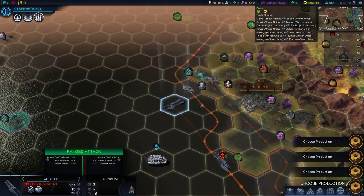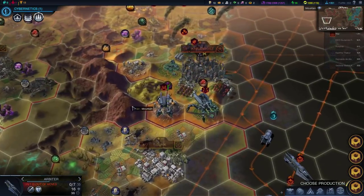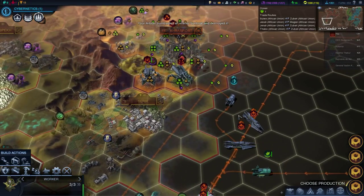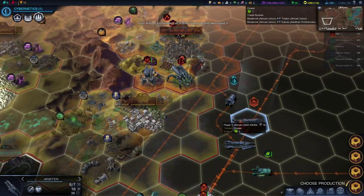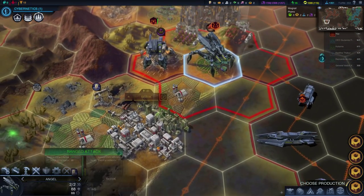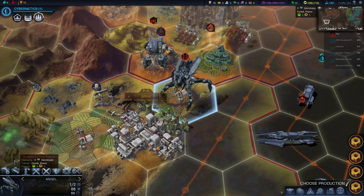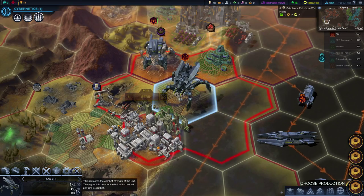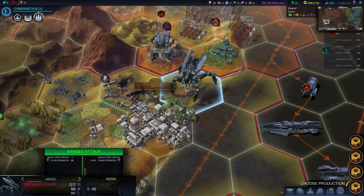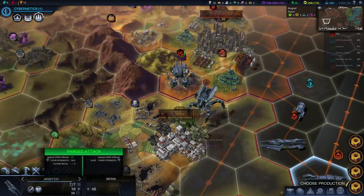I've got a Gunboat over here, let's load that up. Let's see the combat animation for these Angel units. I'll move that into range. The Angel — I have to move it first. They kind of need their high strength, actually, if they only have one range. It's a bit of a drawback. That's pretty kick-ass.